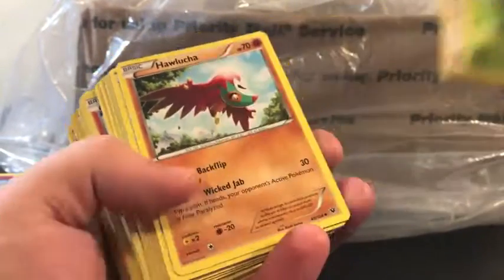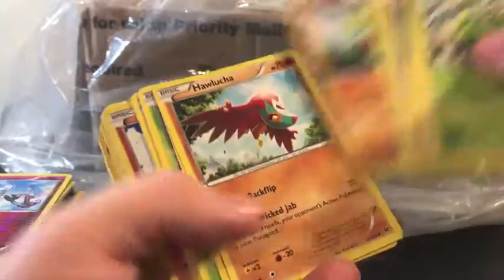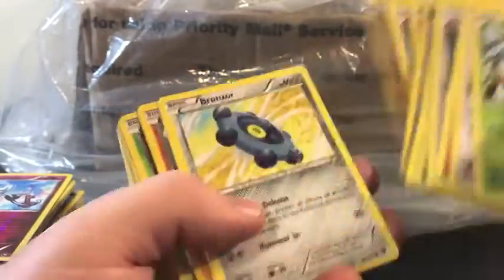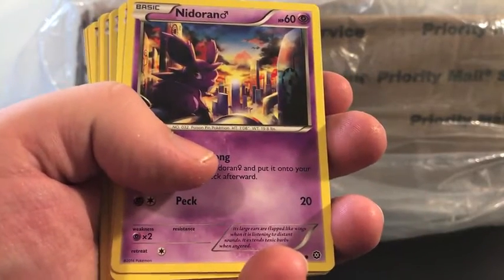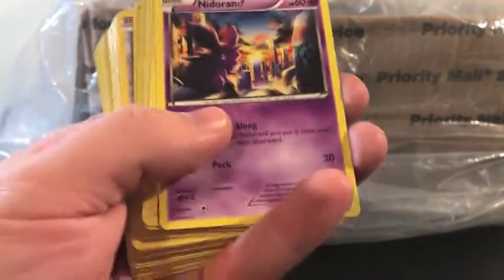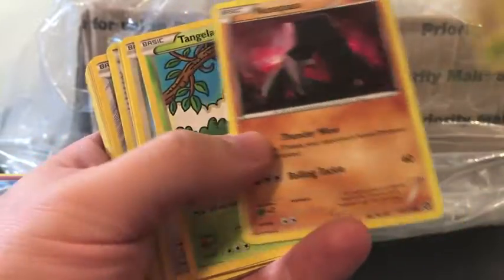Burmy, we have a Whismur, Ralts, Shauna, reverse holo Burmy, Wormadam. Seen most of these — there's a Diglett, Carbink, Riolu, Cottonee, Yanma. Oh, I like that Nidorina artwork — almost like we've got a floating city or a lot of heavy fog there. Joltik, Fletchling, Tangela, Larvesta, Nosepass.